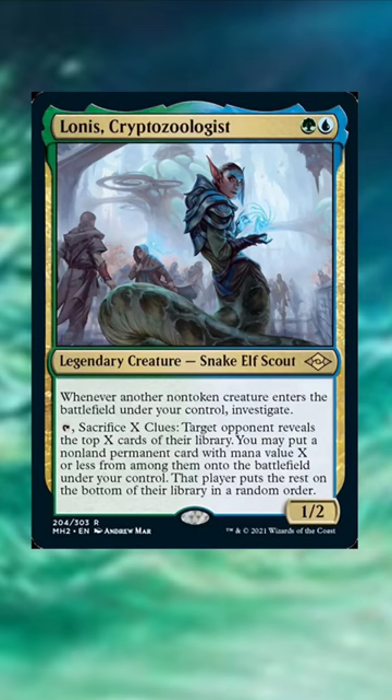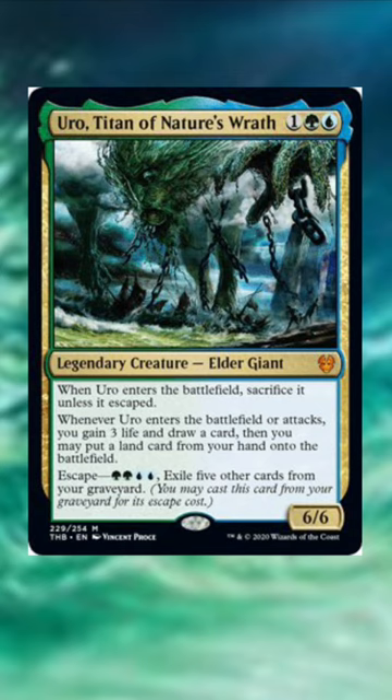Finally, we have Uro. Pair this guy with any kind of reanimator strategy and enjoy your free, unrivaled value engine. What Simic cards do you think people should be running in Commander decks? Thanks.